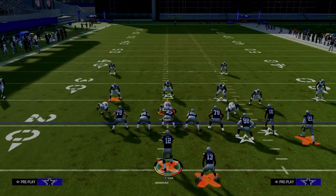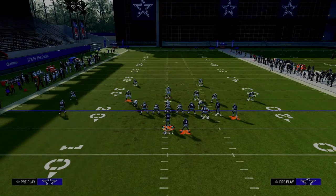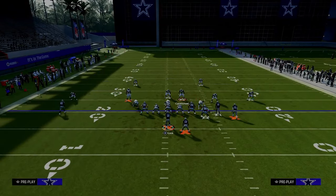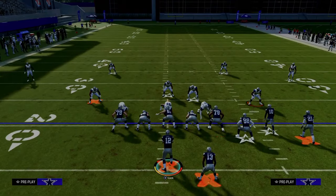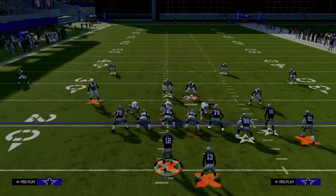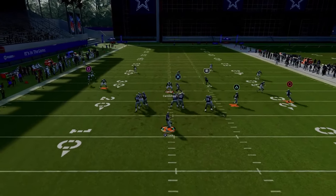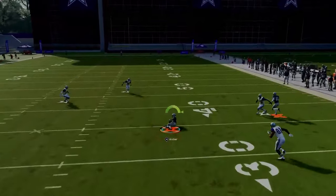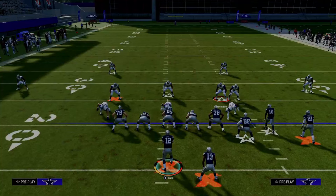The most notable zone coverage to talk about is the double Mabel — essentially double flat coverage with a user in the middle of the field. The outside cornerbacks will signal it. To attack this, hit the running back as he cuts up the middle of the field. Just pass it down inside without free forming it — super open against double Mabel coverage.